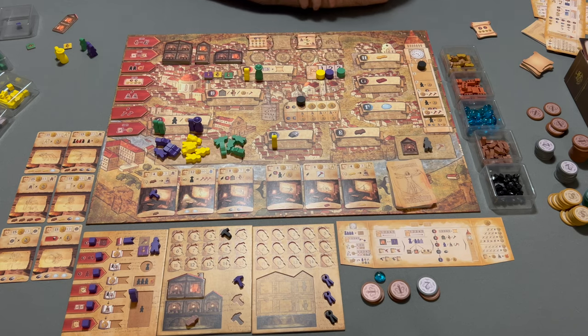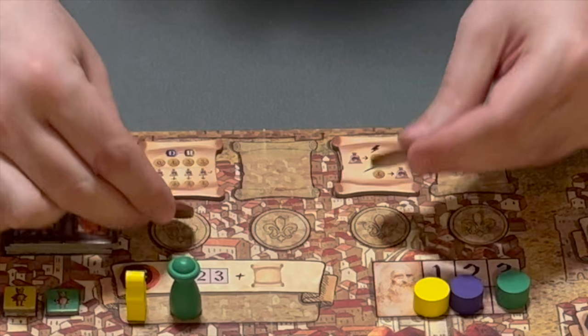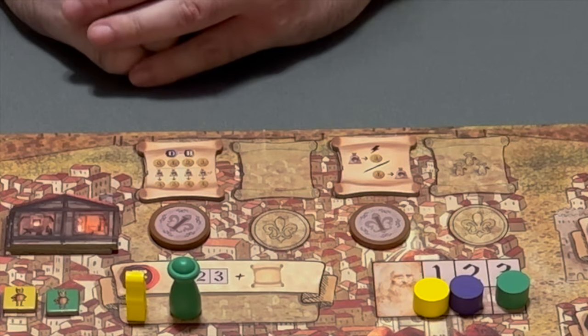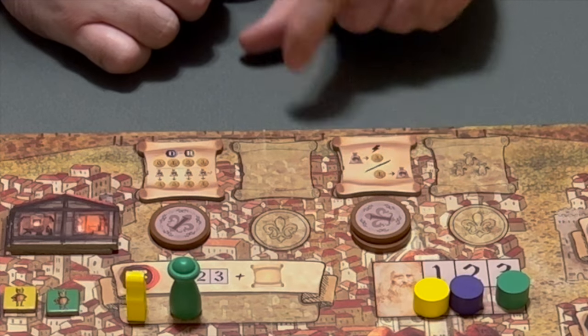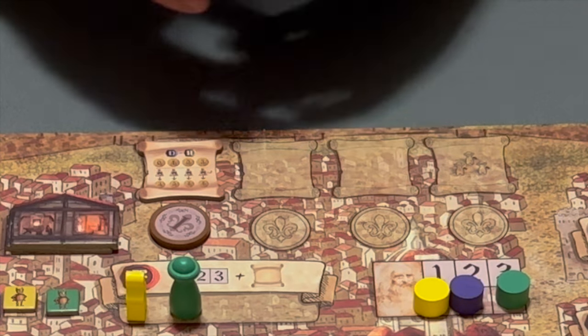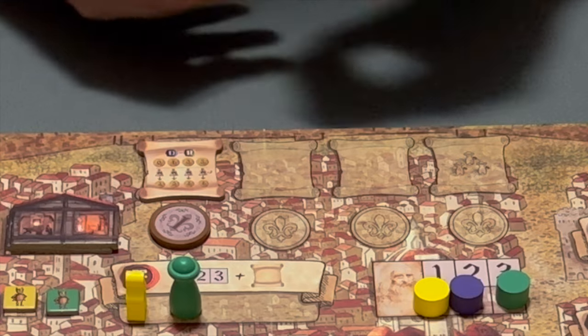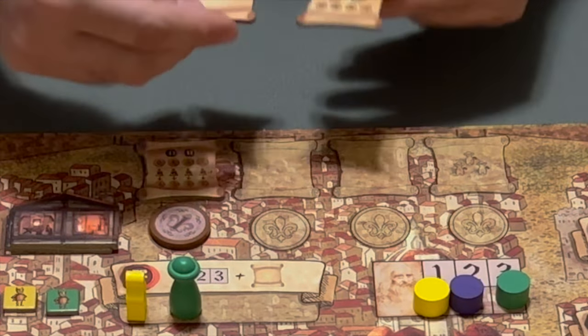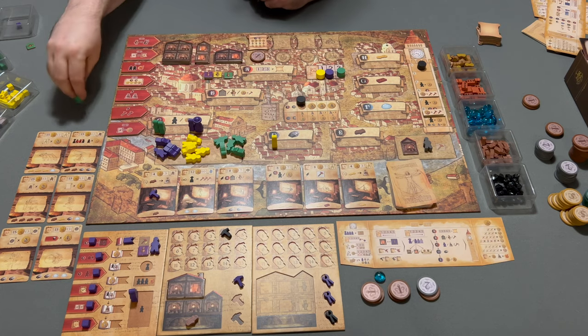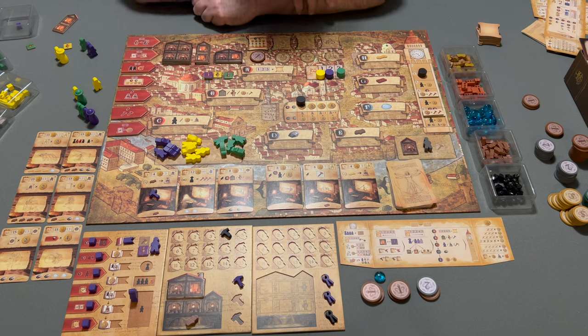After all the locations on the board are performed — A through H or I depending on the player count — that's the end of the round. Any remaining council tiles get one florin added to the space beneath them, but each space can only have two. If you would add a third, instead just remove it and remove the florins. If there are still some left in the draw pile — there are only eight — you will refill. If there aren't any left, you reshuffle the used ones to form a new tiny deck. After players get all their workers back, we're on to round two, again starting with choosing what each player's two workshops will do.